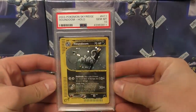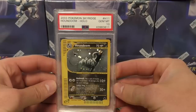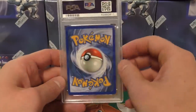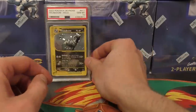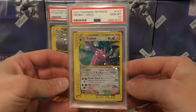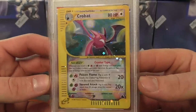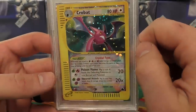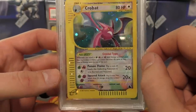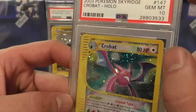Next up we have a Houndoom — this is the Skyridge one. I paid $800 or $900 for it. I had an opportunity to get it for a lot less from the same guy who sold me the Jolteon several months back, but I didn't take advantage of that. It's going into my collection. I needed two Skyridge hollows — that one and the Crobat — both now going into my set collection. This one has a pretty bad holo bleed; you can see a swirl going off the picture.